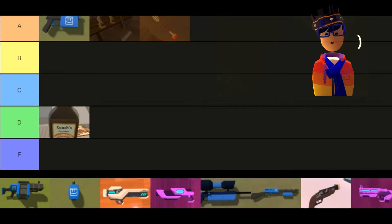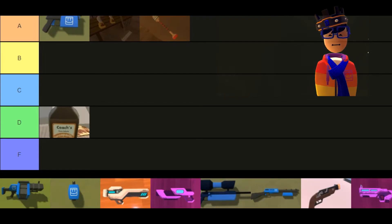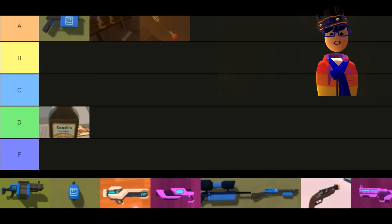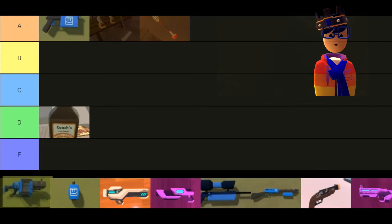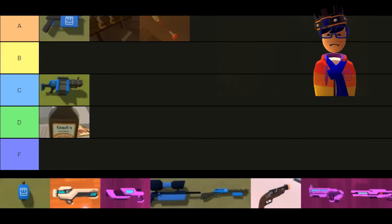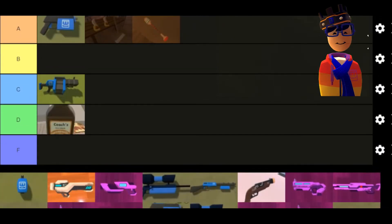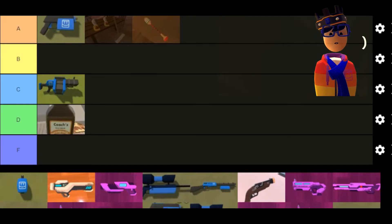The grenade launcher looks cool and sounds good in theory — splash damage — but in PvP it's really not good. The range is short, it's very inaccurate, and the splash damage is extremely low. Even dual wielding them feels impractical. I'm putting the grenade launcher in C tier.